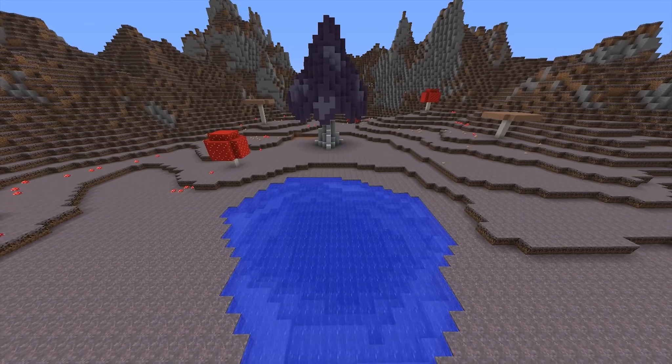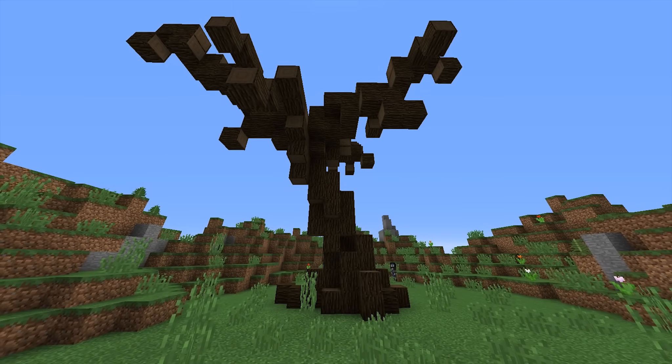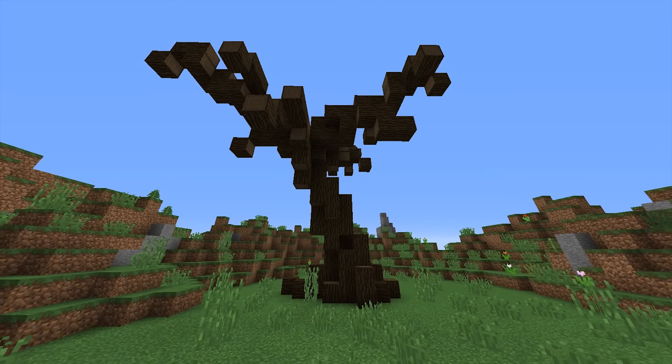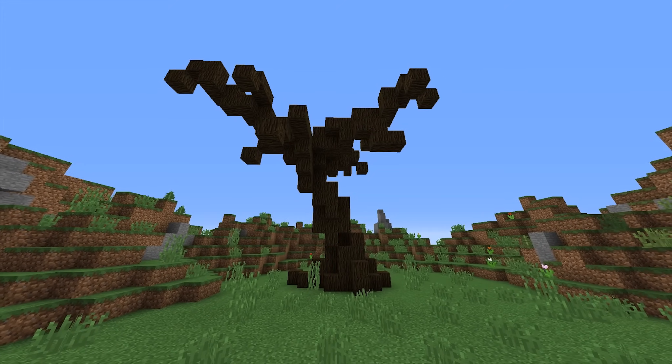Now in the video you've been seeing some examples of how this can be useful — things like copying over builds, filling in areas, replacing certain blocks, or even helping you get started on the leaves for your custom trees. Once you start using these commands in your creative building, you'll wonder how you ever lived without them.